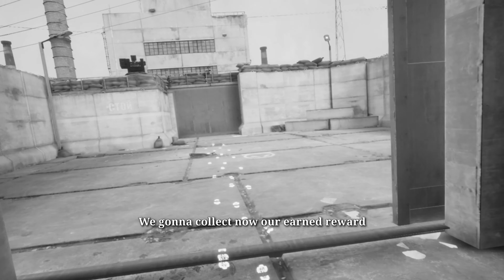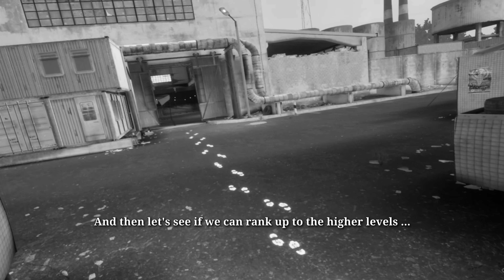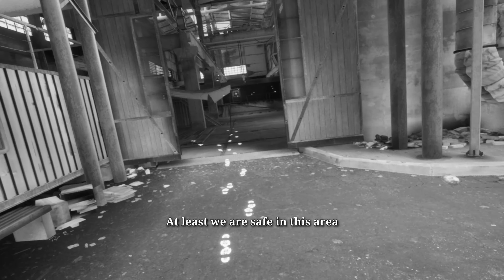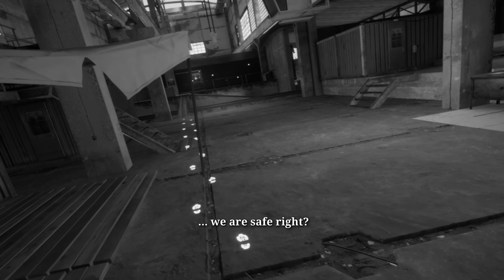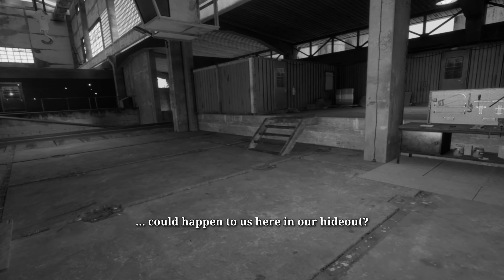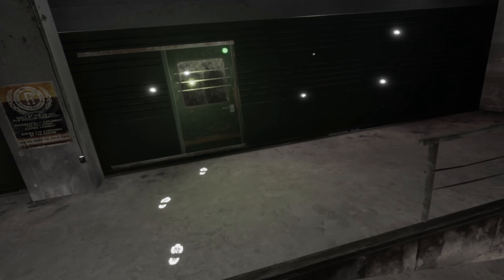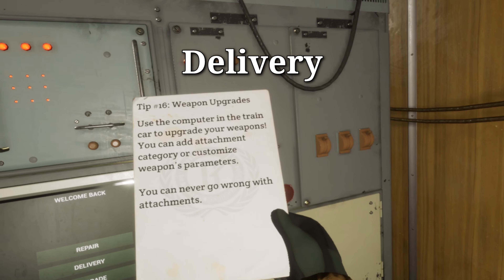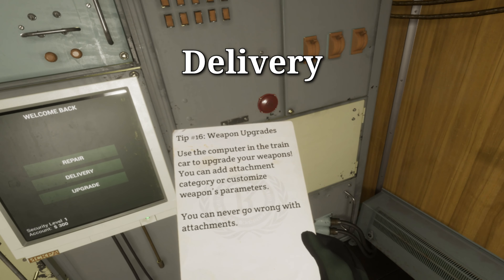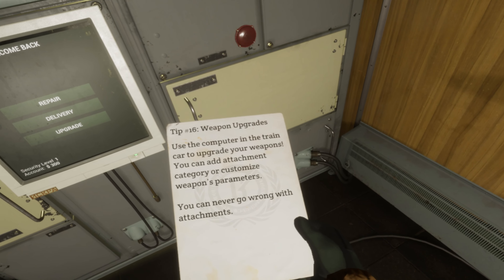First mission in the bag. We're gonna collect our earned reward and then let's see if we can rank up to the higher levels to unlock better gear. At least we are safe in this area. We are safe, right? Nothing could happen to us here in our hideout. Weapon upgrades - you can come in and bring your weapons, you can add attachments, customize weapon parameters. You can never go wrong with attachments.